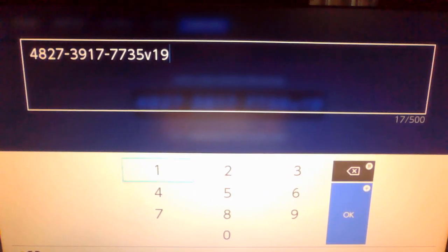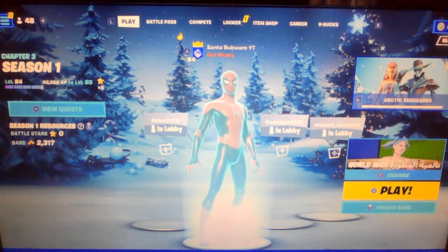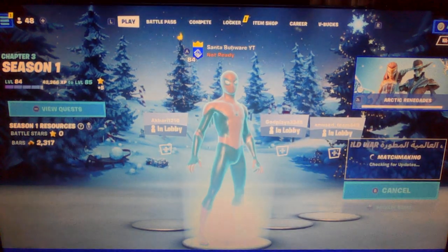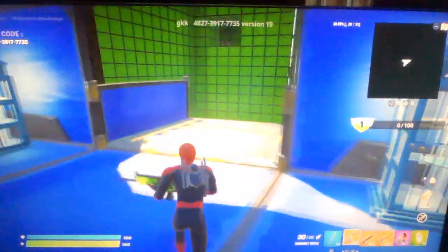You're gonna want to type in this island code name and then hop into it — enter a private or public game. Once you're in, you're gonna want to go to the center.